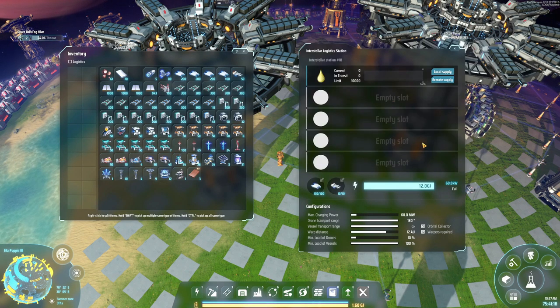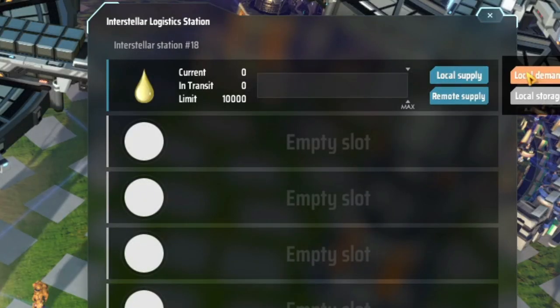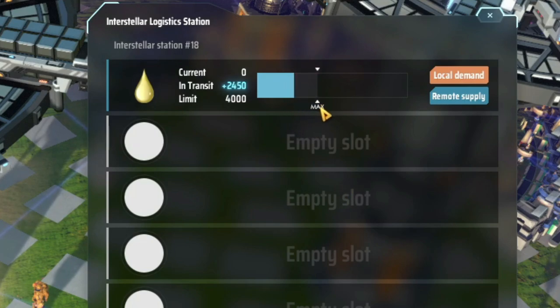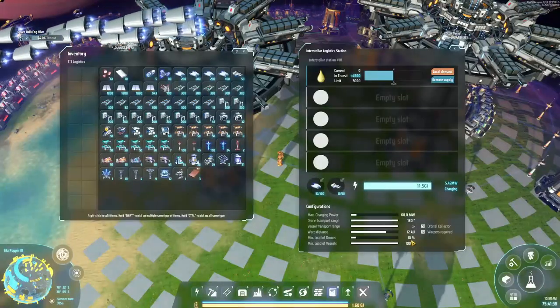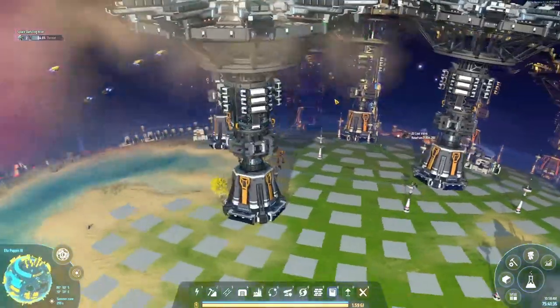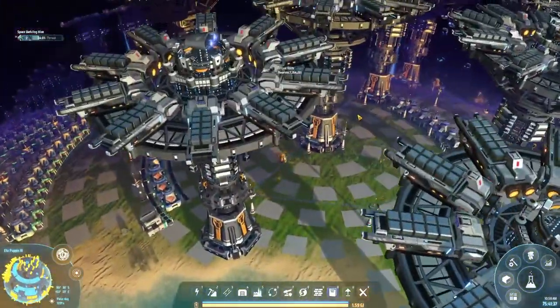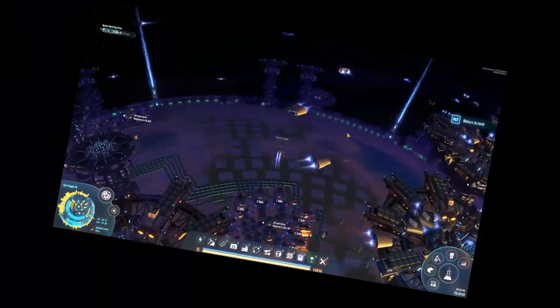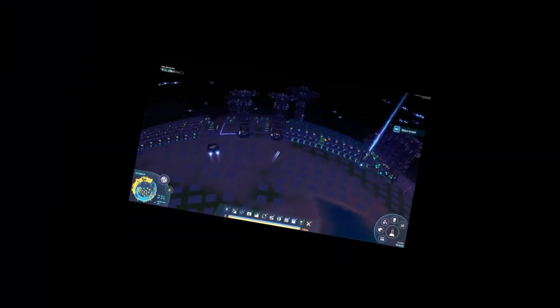We'll pull the sulfuric acid with a local demand but remote supply, about 5,000 — that sounds like a good amount, half of our total reserve. So when we get to the cold planet we can request that and we'll have all the sulfur we ever need. Maybe.